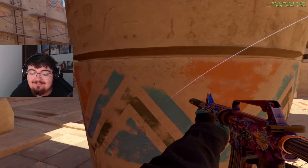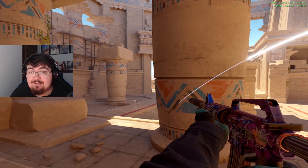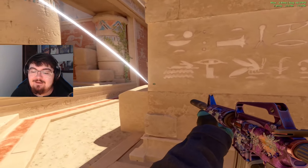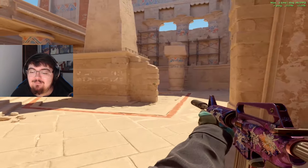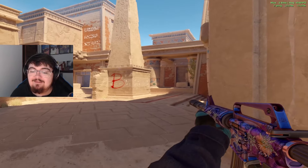Now the best part about this flash is that it actually lands behind the pillar, so you could peek with it and it actually won't blind you. And it also won't blind any of your teammates that could possibly be fighting, maybe back default or maybe even CT. So it's really good for that. And of course, the other team can only see — well, nothing except for being blind.